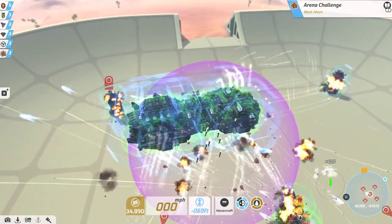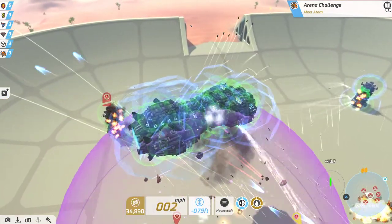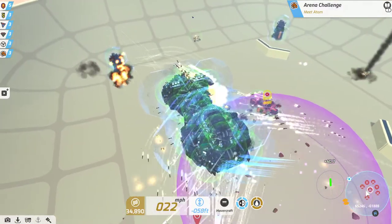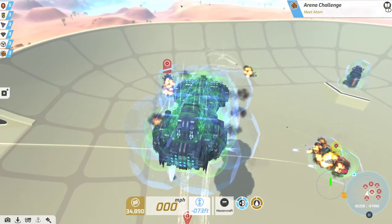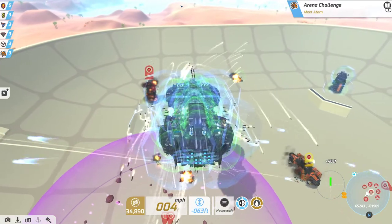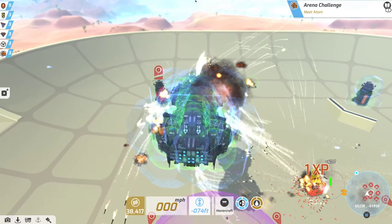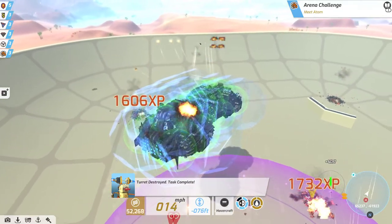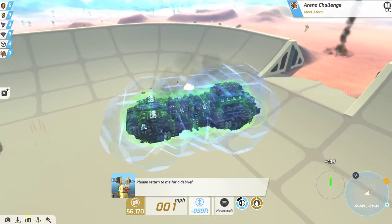The fun thing about these sticky bomb launchers from Reticule Research is they actually ignore shields. The projectiles will go through and attach directly to the enemy's blocks. I'm just being lazy and not targeting, so it's taking a bit longer. And there we go — done and done. Didn't even lose a single full energy bar.